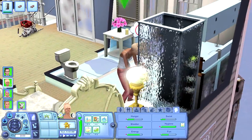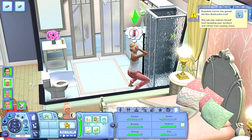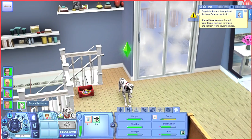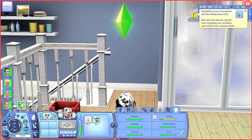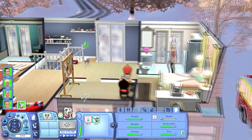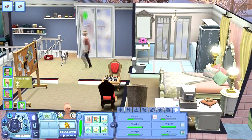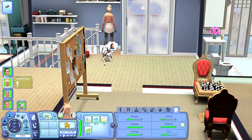But did we break something else? Dogatella Lemon has learned the non-destructive trait! She will now restrain herself from targeting your furniture. Yes! Oh, she's feeling a little lonely. Well, we're gonna work on the fire truck and such for now, but we'll definitely train her a little bit later.